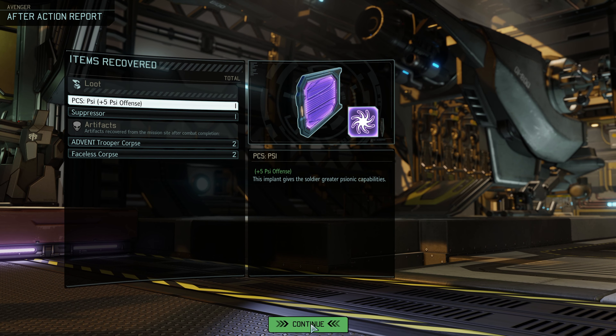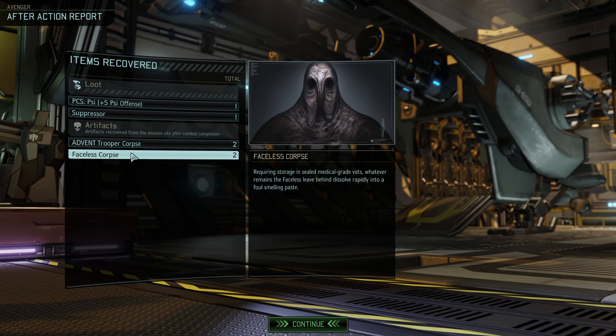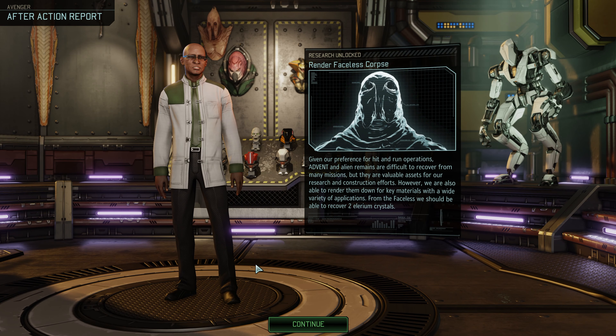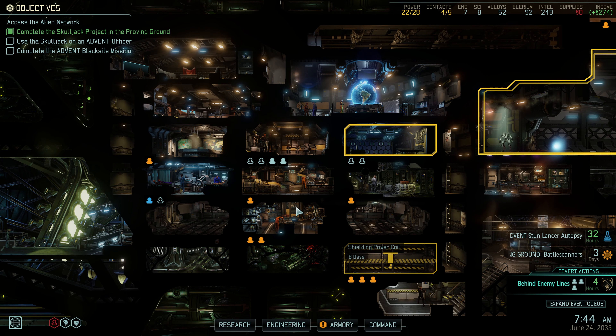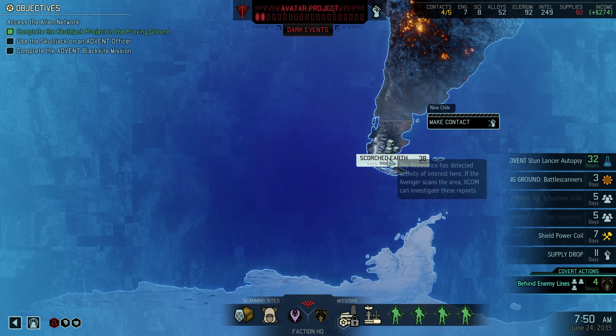Haven personnel wounded but alive — we didn't lose him, that's the good part. Thanks for rooting out the Faceless — we had two in the west. I can't imagine how many we must have in the east. I missed the officer corpse — that's what I wasn't thinking about. The corpses are valuable on this type of mission — file that away. Faceless corpse two, Advent trooper corpse two, plus the loot we picked up. We've got 69 infiltration — let's head back down for some intel.